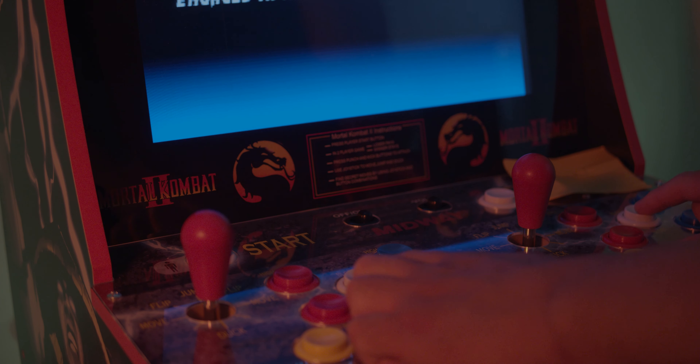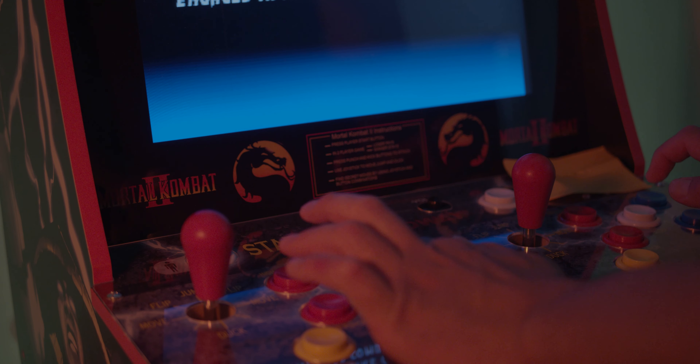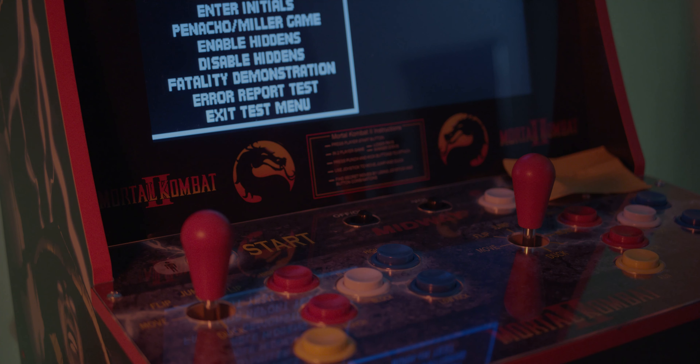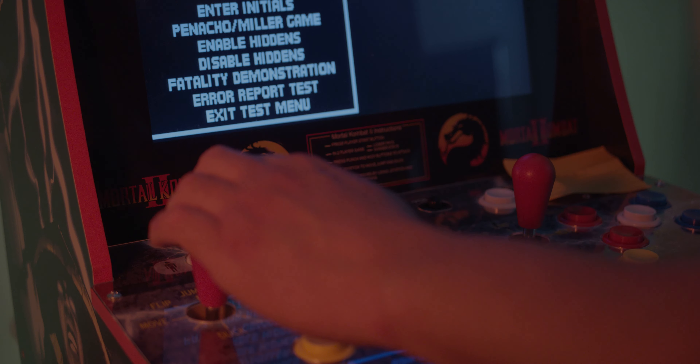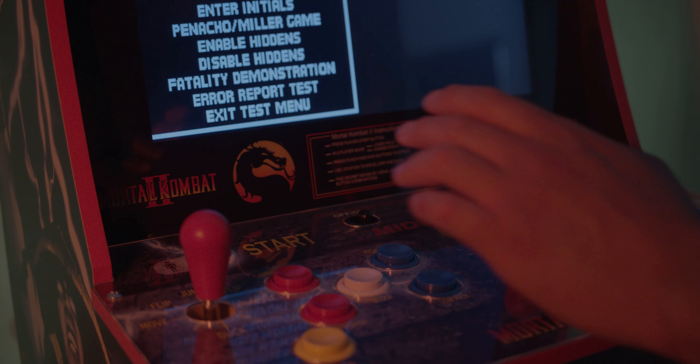As soon as you get that blue screen, this screen will come out right here. Go down to 'Enable Cheat Codes' and just press any button.